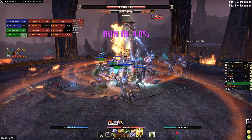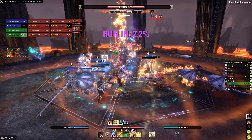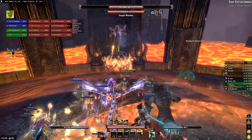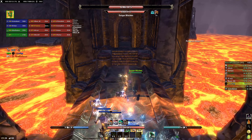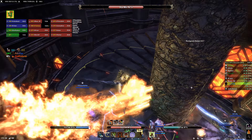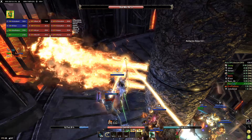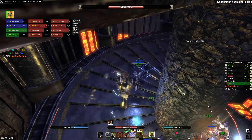For stamina builds, this is obviously not an issue. With the hybridization of ability scaling in the upcoming Ascending Tide patch, this will become a lot more viable for both healers and magicka damage dealers. For healers, the best options are to use Vigor, Bone Shield, or any class-based support that costs stamina. Magicka damage dealers can, for example, play with Deadly Cloak and Barb Trap, but with Ascending Tide basically any stamina DoT will work well.